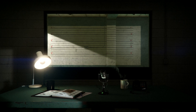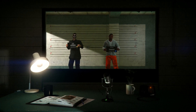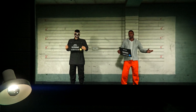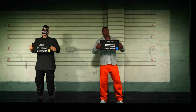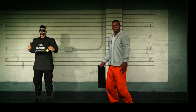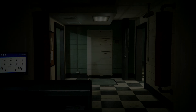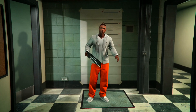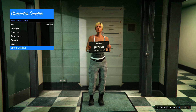Once you load into the character selection screen, you're going to want to go on your female character. You can create a female character if you don't have one, or just use the one you've already got. Note that this outfit only works for the male character, so be aware of that.